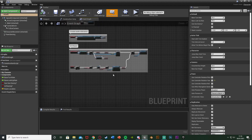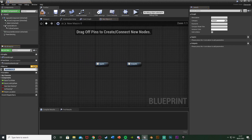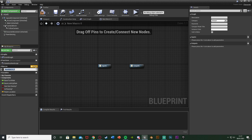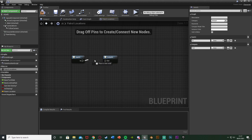What we're going to do next while we're in here is create a macro. We're going to use a macro function to set up where we want the AI to go. Over on the left, just above variables, we have macros. I'm going to hit the plus macro and call this one 'patrol locations' or whatever you want. Over on the right we have inputs and outputs. I'm going to hit the plus input, name this one 'in', and change it to an execution pin. I'm going to hit the outputs, name this one 'out', and keep it as an execution pin as well. So now we can go in and out of this macro when we're in the code.